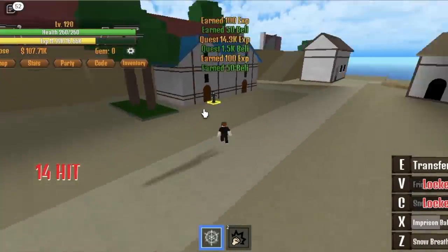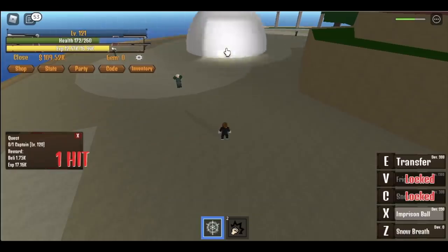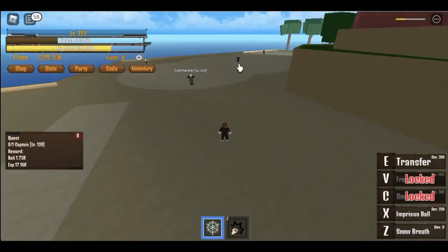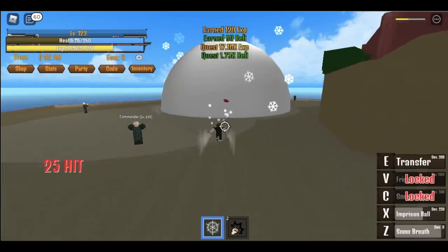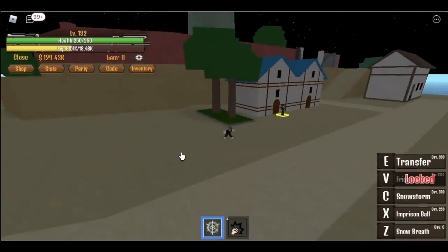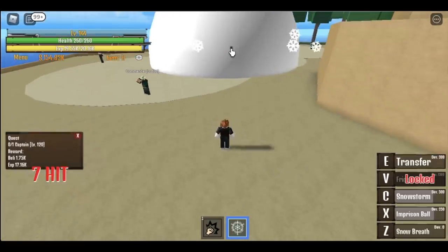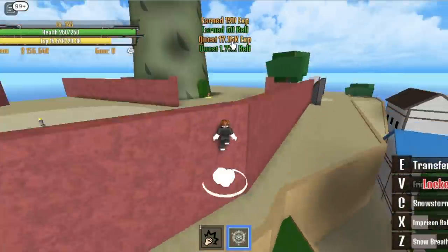After that, we can now start defeating the Captain. Same as with Baggy — make sure to create distance to easily defeat this boss. So you're gonna do this until you reach level 145. And before even reaching that, we will be unlocking two more powers. I'm gonna show you the Snowstorm — it's not that high damage but the range is so good. So: Imprisoned Ball, Snowstorm, and Snow Breath. I need to familiarize myself with the names.